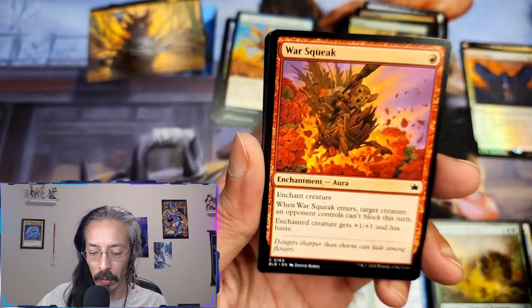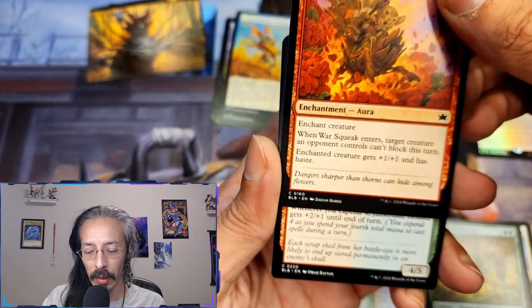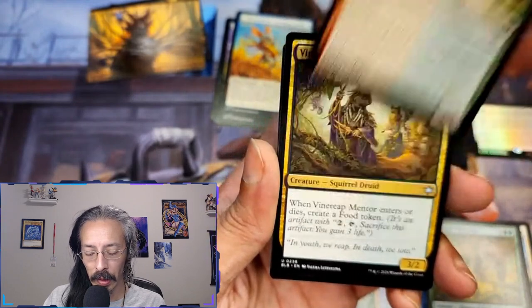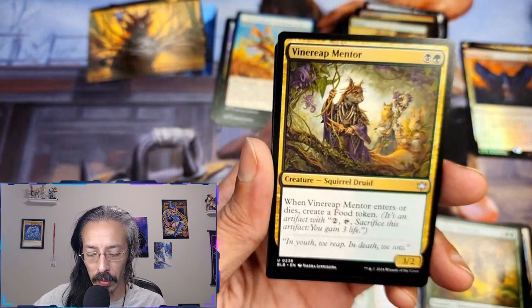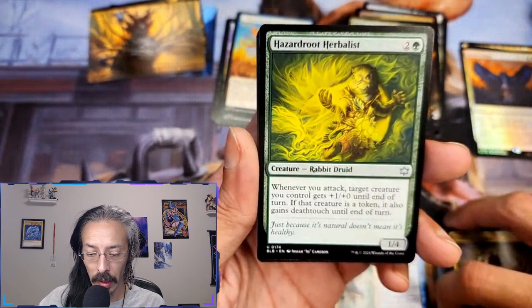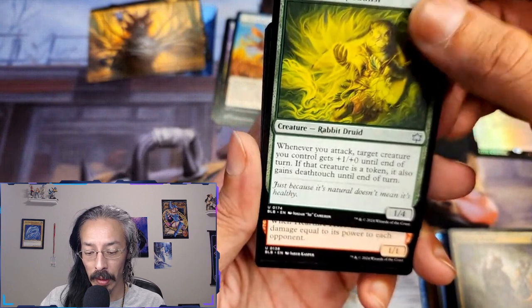Sonar strike — four damage to target attacking, blocking, or tapped creature, gain three life if I control a bat. War squeak — aura enchantment, target creature an opponent controls can't block this turn. Haste. Junk blade bruiser — four-five trample. Vine reap squirrel druid — three-two, when he enters or dies create a food token, that's really nice. Hazard root herbalist, rabbit druid — whenever you attack, target creature I control gets plus one plus zero till end of turn, and if that creature is a token it also gains deathtouch.